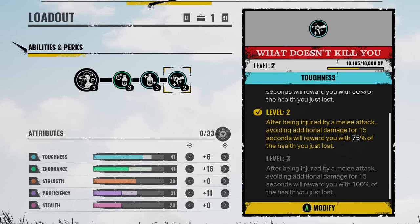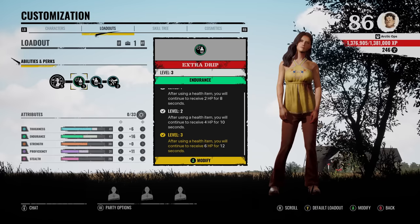And our last perk is What Doesn't Kill You — after being injured by a melee attack, avoiding additional damage for 15 seconds will reward you with 75% of the health you just lost. Crazy.